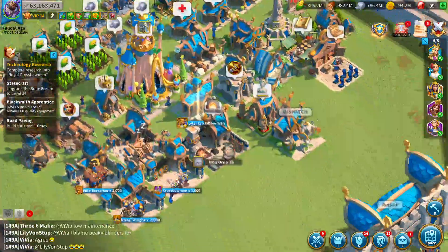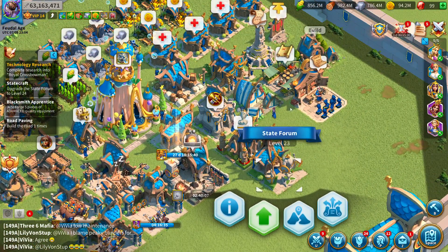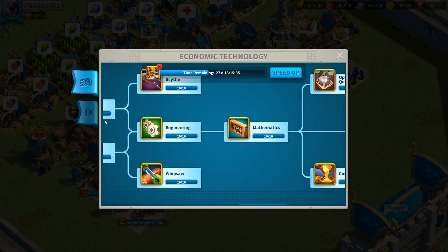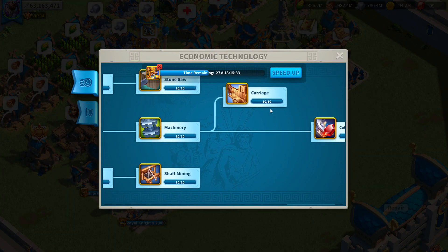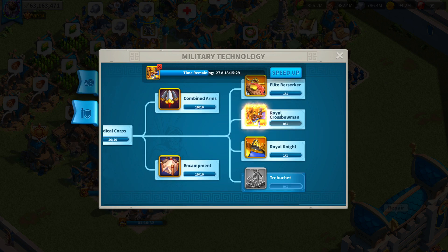You build your city hall to level 25. Almost every building I have, with the exception of my state farm, is level 25 — you need all of it to be 25 in order to do your research. All my economic research is maxed out.